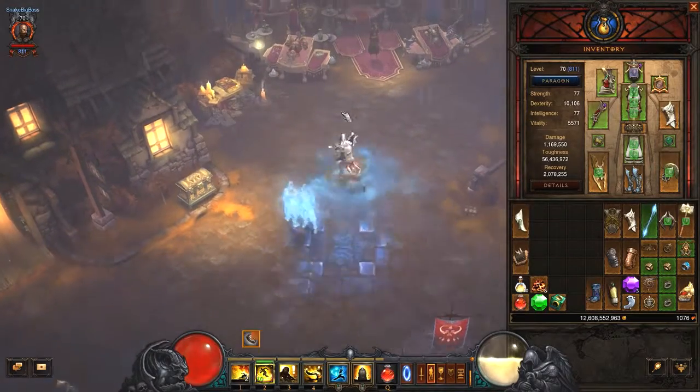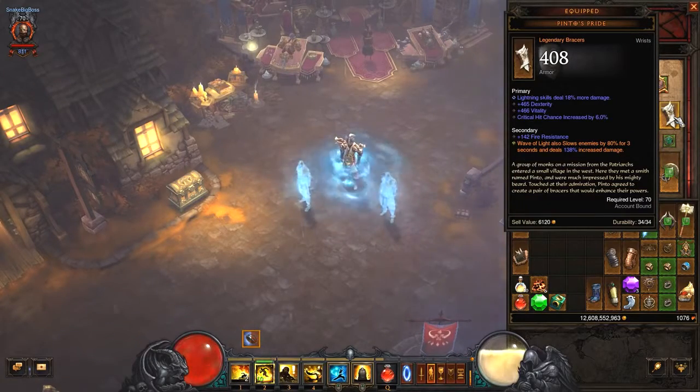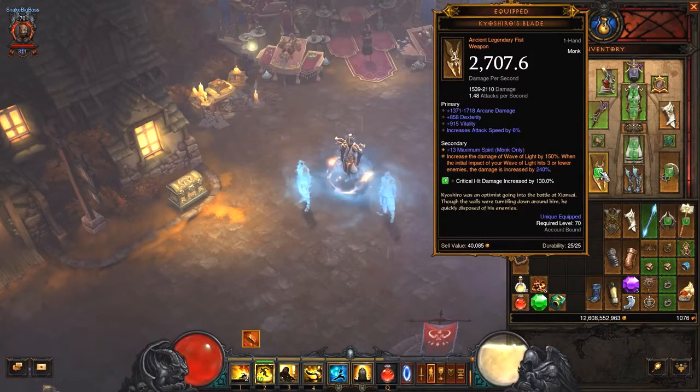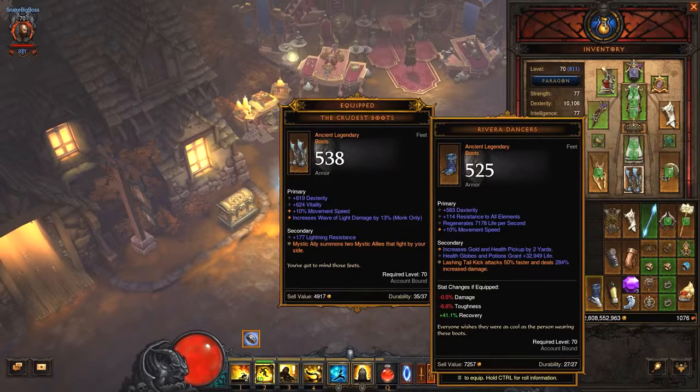New items for Wave of Light are these bracers — they slow enemies and deal more damage. We have a new fist weapon: when you hit 3 enemies or less, your Wave of Light is much stronger. Also for Sanvuko, you can use Rivera Dancers — your Lashing Tail Kick is much stronger with these. I tried it and it's very awesome, but I'm gonna show you with these boots later in another set.